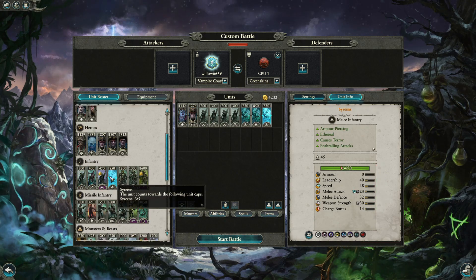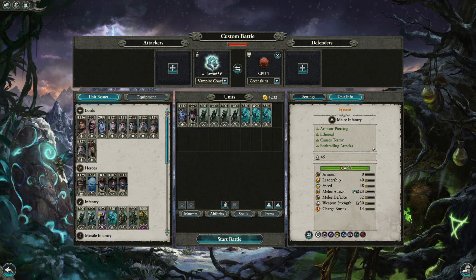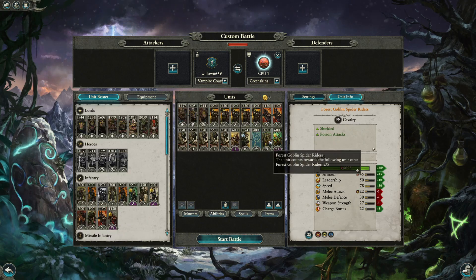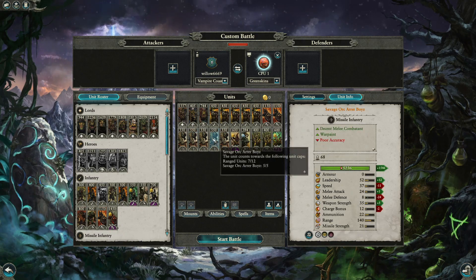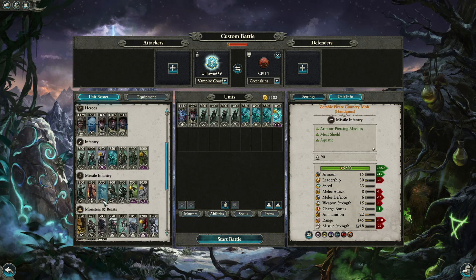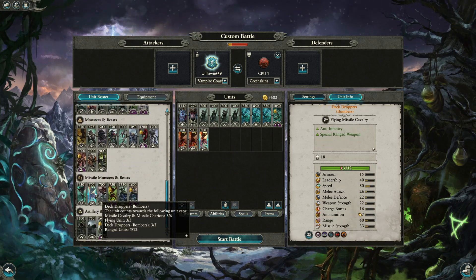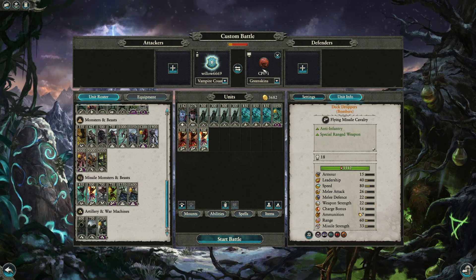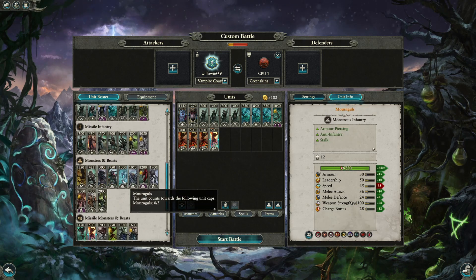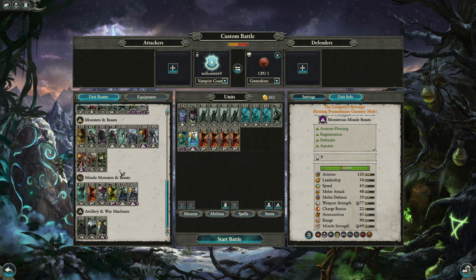Sirens kept in the backline avoid orc shaman spells like Fist of Gork or Brain Buster. From the backline they can destroy squigs, spider riders, and then sweep around the flanks into savage orc arrow boys. The unit that actually beats savage orc arrow boys is the Deck Troffer Bomber — the MVP for this matchup — trading very well with archers. Three or four of these are recommended for this build.